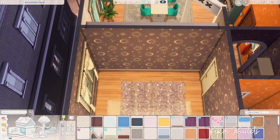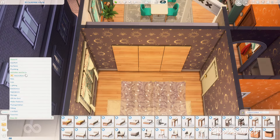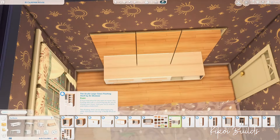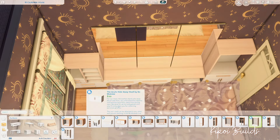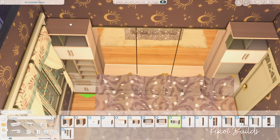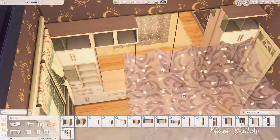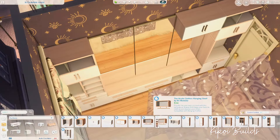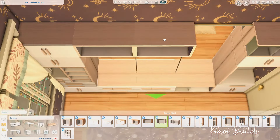So now we are in the bedroom for our jewelry maker. I made the bedroom into a totally different color scheme — we are in purples here. The wallpaper still comes from the pack; I chose the purple swatch. Also the light drapes on top of the bed — I really love those. It's an item from High School Years and I also chose a purple swatch for it.